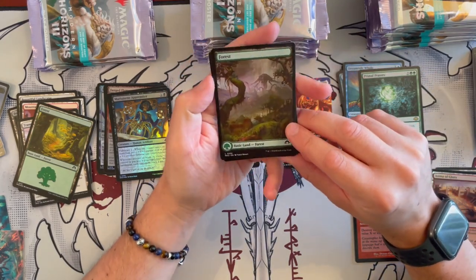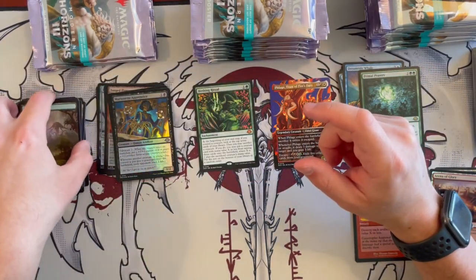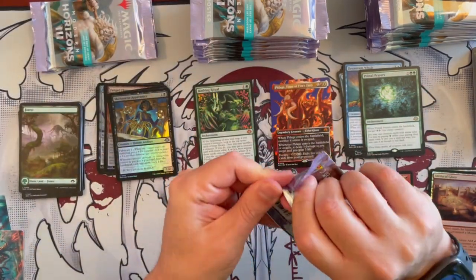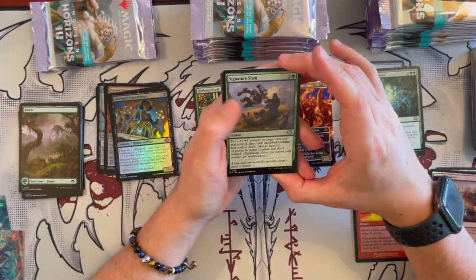And then we have a Full Art Forest — that's beautiful. And then a Phyrexian Dreadnought — that's really beautiful, the full art with the Eldrazi in the background. Really, really cool. And yeah, we'll be unboxing every single product for this expansion, so make sure to stick around. That's going to be exciting. Signature Slam — it's an instant. Put a plus 1, plus 1 counter on target creature you control, then each modified creature you control deals damage equal to its power to a target creature you don't control.